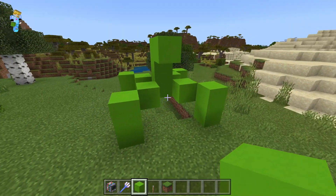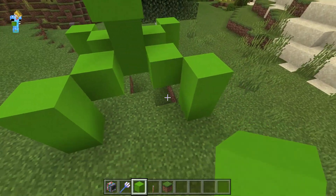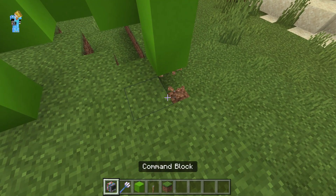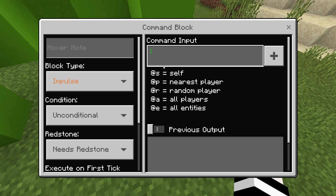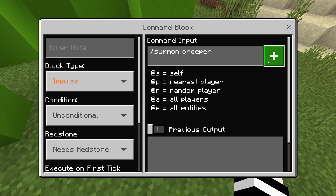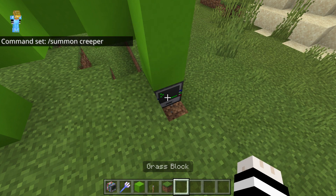Now you have the super creeper right here. And then you have to place a command block under the foot of one of them, do it like that. And then you need to type in summon creeper, and do it like that. Just like that. Summon creeper.